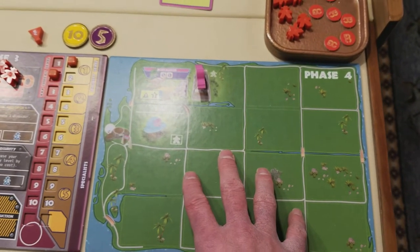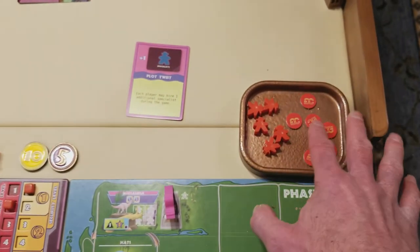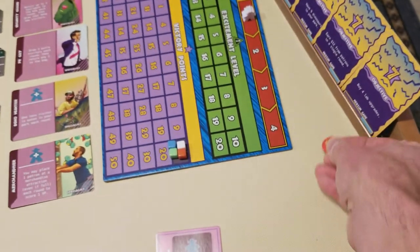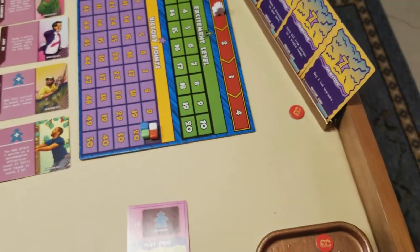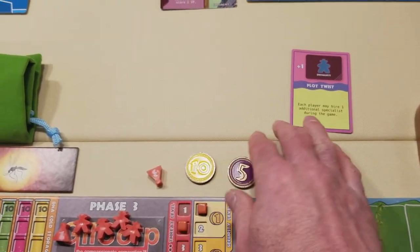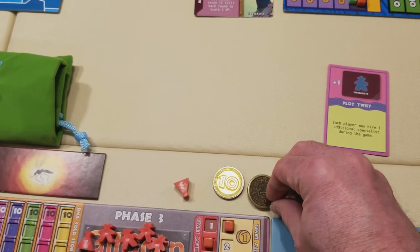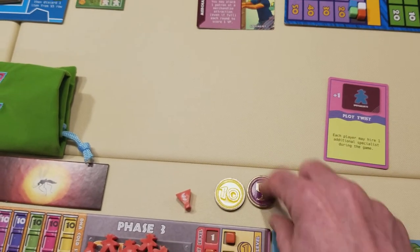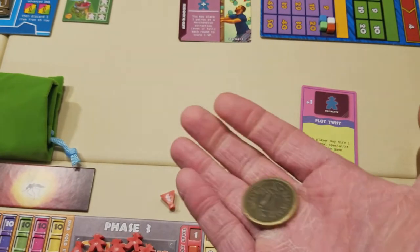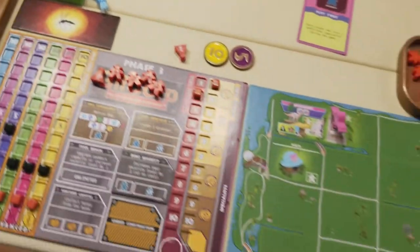In phase four — the park phase — each player in player order draws a number of workers from this bag (an awesome bag that comes with the game). You then determine, based on the visitors drawn, how much income you get and how many victory points. You also determine if any of your visitors get eaten by dinosaurs. Each player also has corporation tokens used to claim objective cards. The deluxe version comes with these metal coins, which are about as thick as a standard poker chip, super heavy, painted on one side with skulls on the other — really cool. The retail version has cardboard ones.